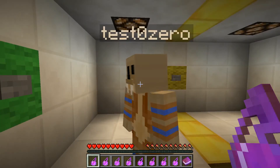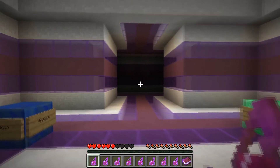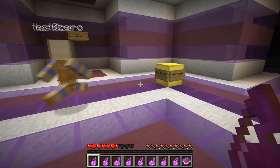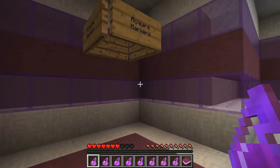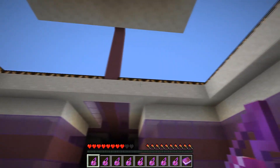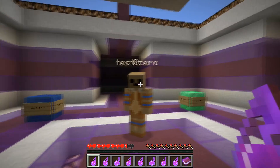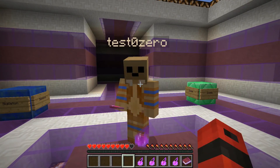We also appear to have splash potions of strength for some reason. You do. Okay. So skeleton, creeper, wither, and zombie. What does that say? Acquire markers? Return to hub button. By the sounds of it, we're going to have to deal with monsters, so take four of those.